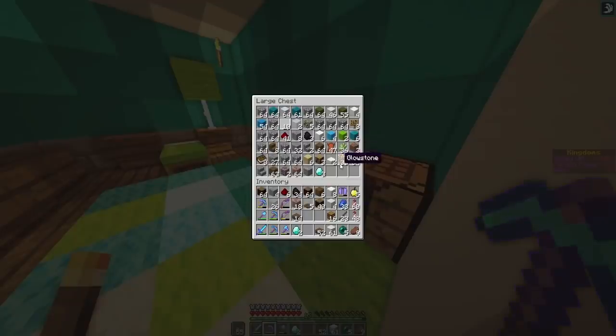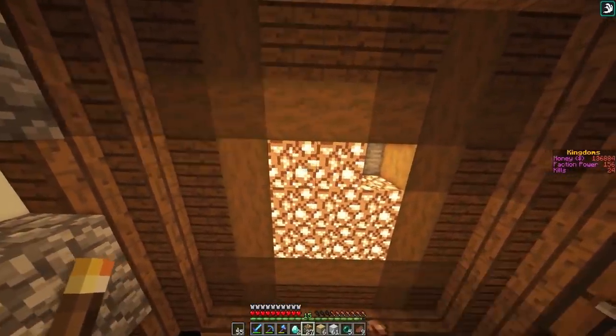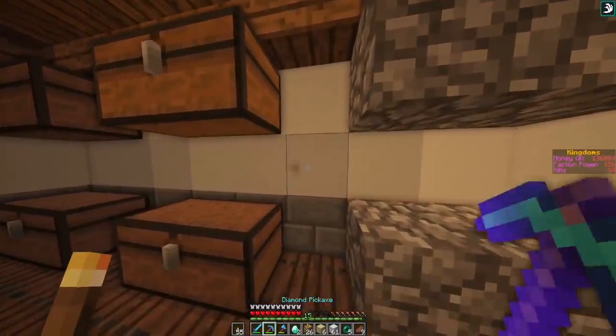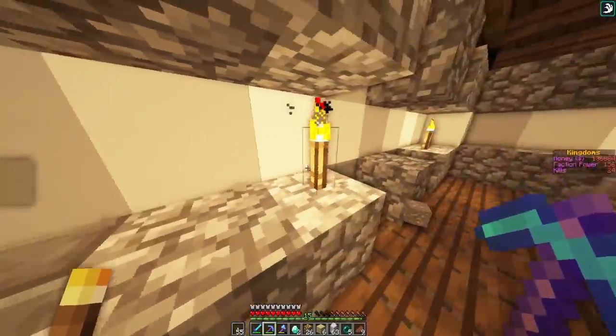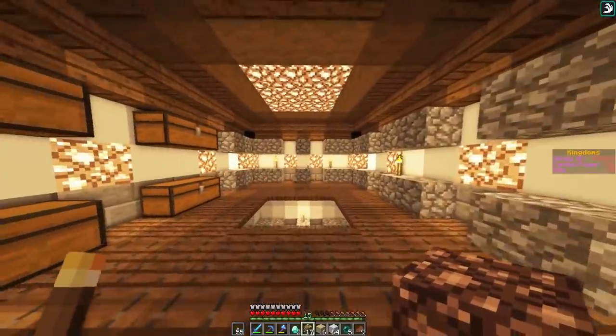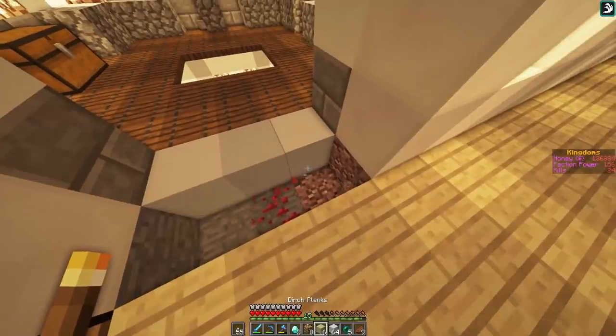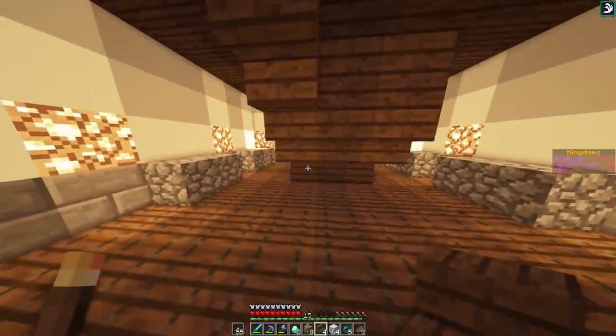This is also why I wanted a chest room because my chests are getting bad. I also want to put glowstone in these bits - I think it will look very cute and adds light. This is so adorable! I'm gonna replace this little bit with some birch and I also need to make another couple of stairs just to finish off the back.